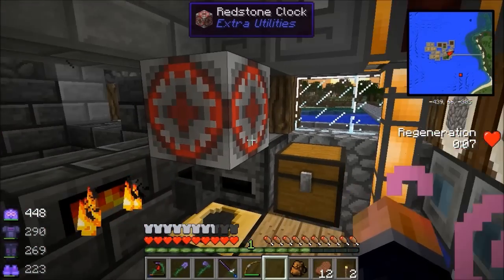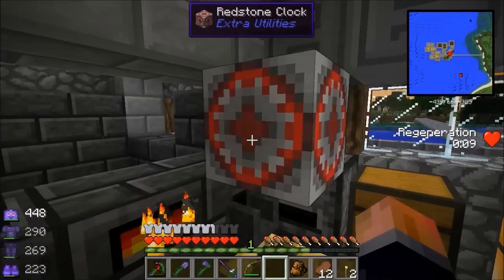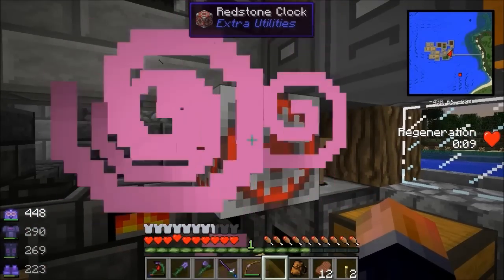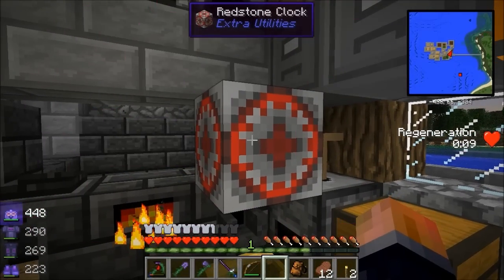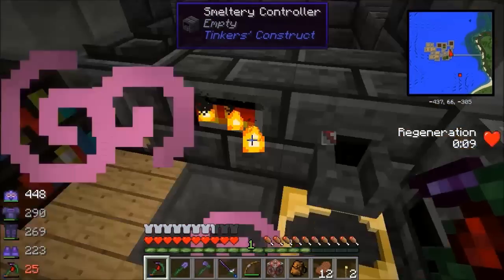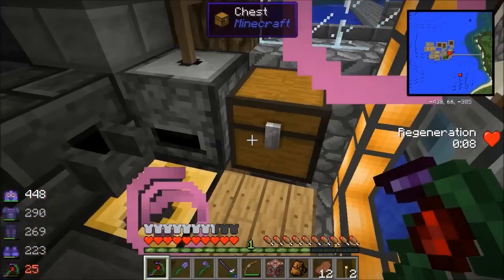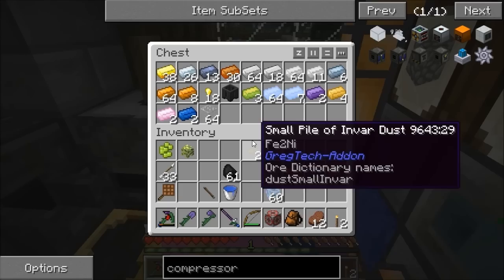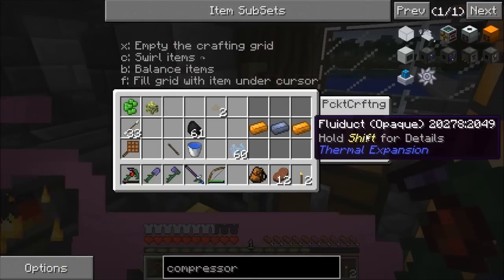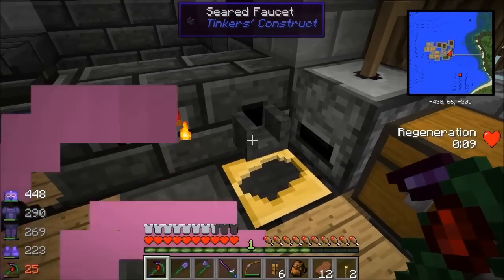A long-time subscriber called Captor gave me a useful tip: you can put a lever on these to turn them on and off. I tried that in Unleashed and didn't think it worked, but it looks like it does now. But there's an even better way - someone else let me know this one. You can make fluid ducts from Thermal Expansion and actually get rid of the faucet, popping a fluid duct straight on there.